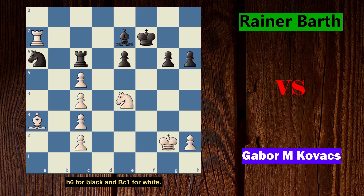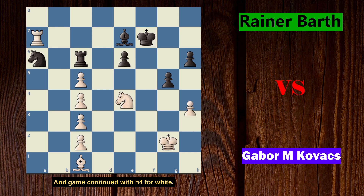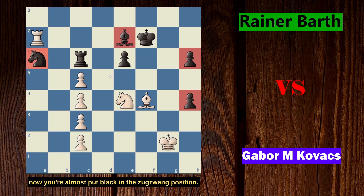Game continued with h6 for black and Bc1 for white. The pawn is now attacked, so black played g5 to protect it. White continued with h4, wanting to sacrifice the pawn but also grabbing another one, making the pawn weak after any trade. This is exactly what happened — g takes on h4, and white played Bf4, a really good move. Black is almost in a zugzwang-like position: the knight cannot move, the bishop is pinned, the rook practically cannot move, and the pawns are very weak and will fall.